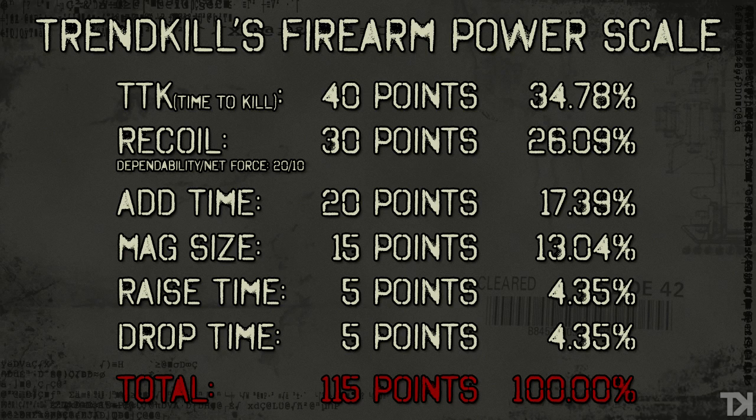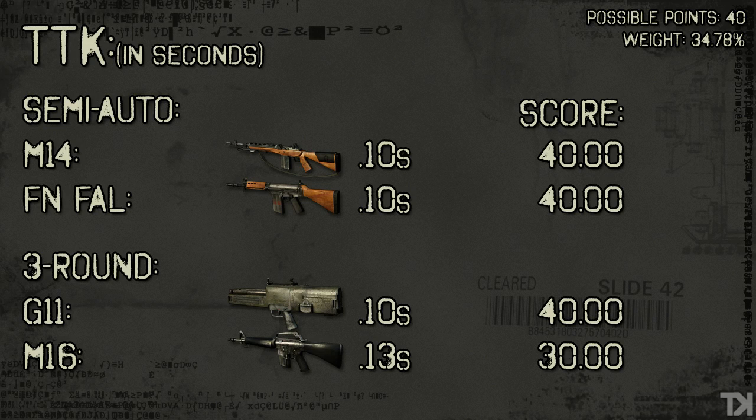So now that we got that out of the way, let's jump right into the scores. The first stat, just like last time, is time to kill. Note that semi-automatic guns and three-round burst guns are scored completely separately — the M14 and FAL are only scored against each other, and the G11 and M16 are scored against each other. The only thing you'll really notice is that the M16 has a slightly slower time to kill because the G11 has a faster fire rate. Other than that, they all kill really quickly.